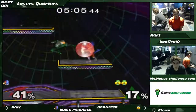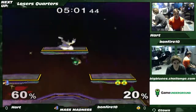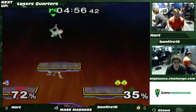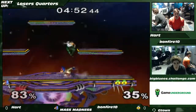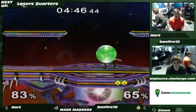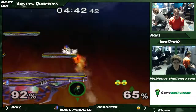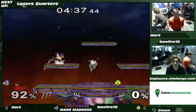Bonfire again with the high nair. It's definitely something I notice a lot with Bonfire — she has decent high nair usage, pretty good at stuffing things above and in front of her with it. The nair attempt again — didn't work that time but it was a good try. Bonfire just dies at like 66 going deep for an edge guard.